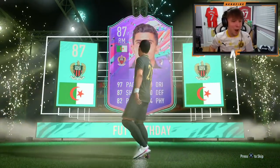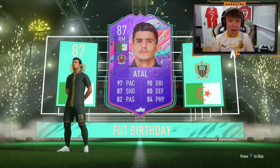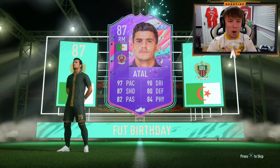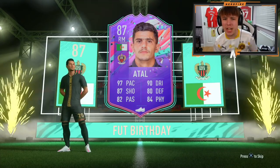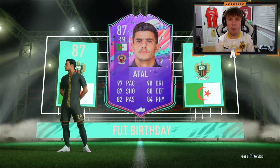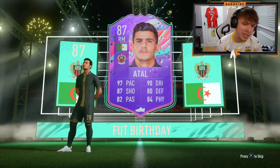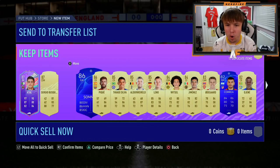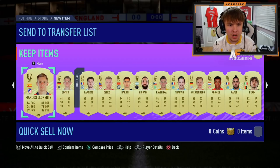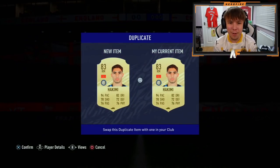Five-star, five-star Atal! Oh my God! 87 Atal, five-star five-star on my own account — I cannot believe it. That is an incredible pull, like ridiculously wow. Let's skip and see who's behind him — imagine if there was another FUT Birthday behind him. Another three walkouts behind him, a few 85s, some duplicates, and Laporte. That's like five or six walkouts in that pack. That is sick!